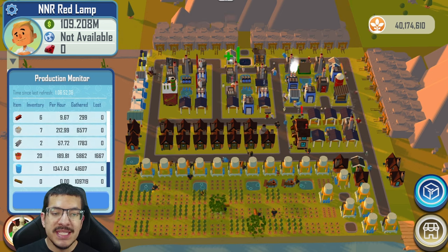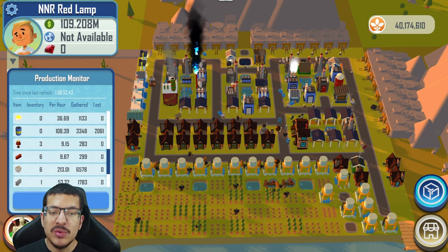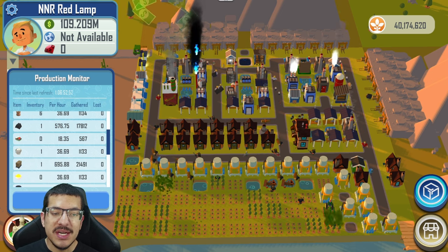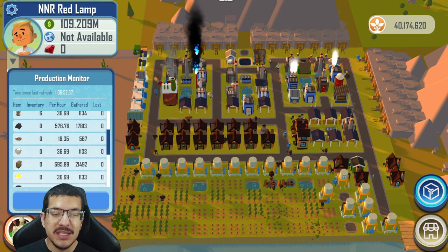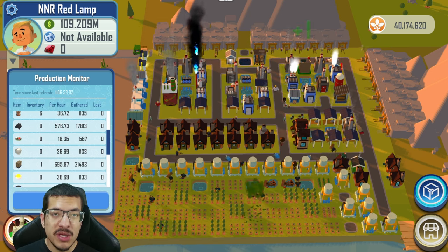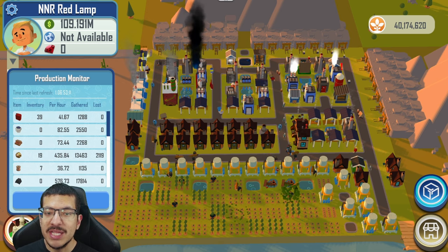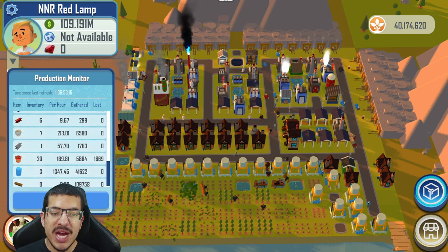Scrolling through the production monitor, it's over-producing red steel at 9.6 but only making 9.1 red lamps per hour, because it's not producing enough molten glass due to insufficient limestone. That probably comes down to not getting enough wood and therefore not enough lumber for that specific mine. It's possible to adjust the mines to better balance it, but as set up right now it makes nine red lamps per hour.